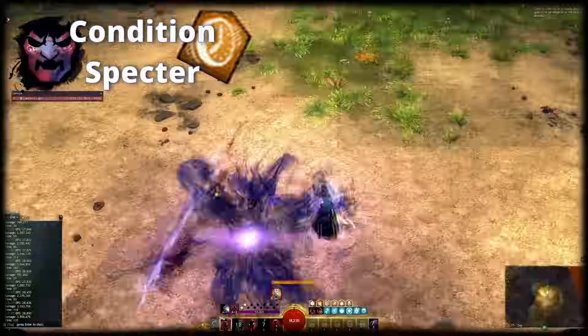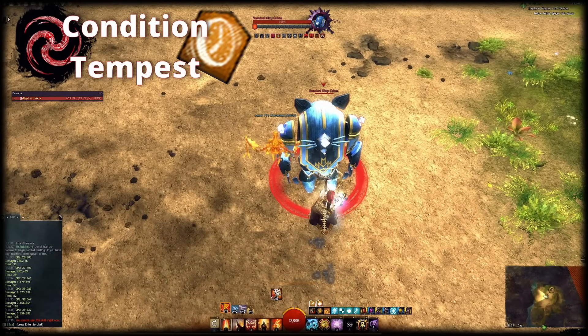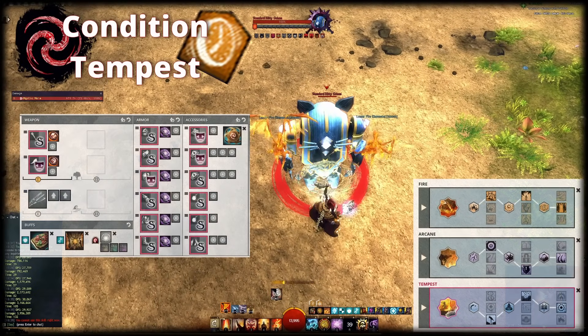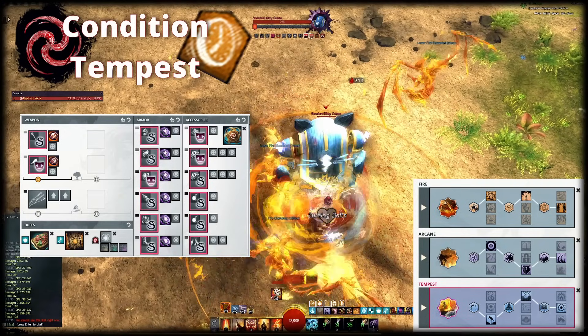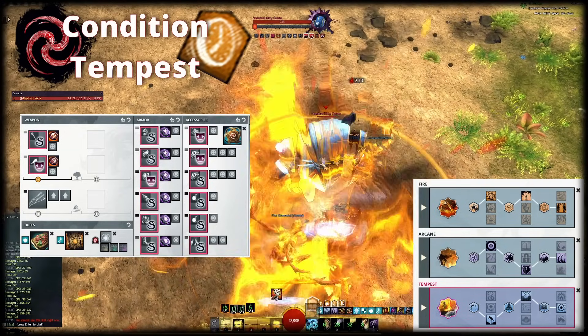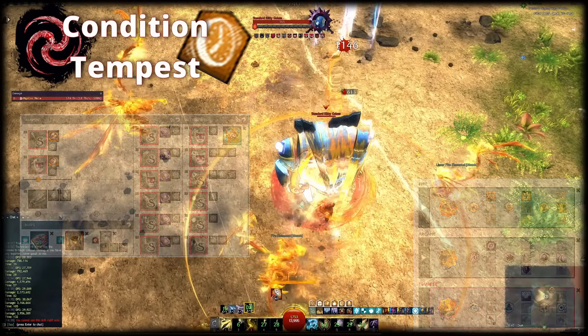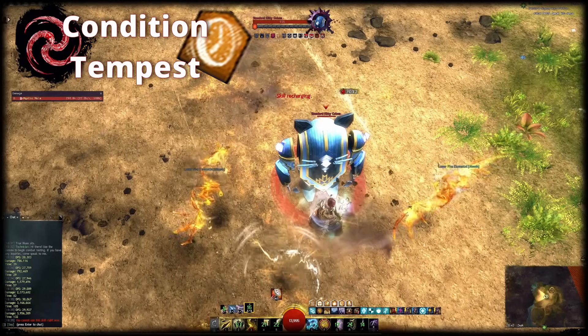Alright, so far so good for Alacrity Spectre. Let's move on to the Light Armor professions, starting with Condition Alacrity Tempest. Condition Alacrity Tempest is a very simple to play provider for Alacrity that covers full 25 Might and Protection, and also gives you access to other boons on demand — mainly Swiftness when swapped into Air Attunement, and Regeneration and Vigor in Water Attunement. You can flexibly exchange utility skills to supply additional boons, stun breaks and auras to allies. It also does great damage for an Alacrity build and is able to extend all boons on allies via Earth 4.